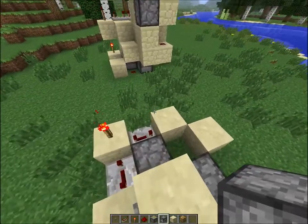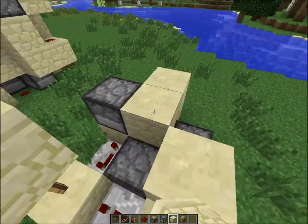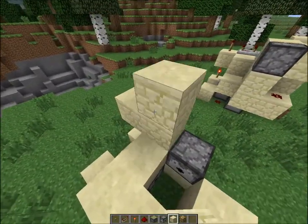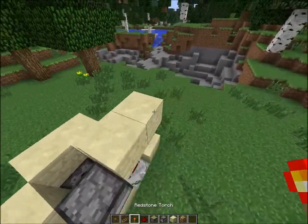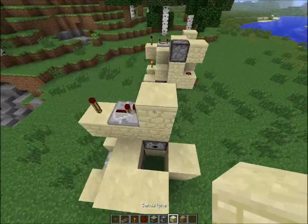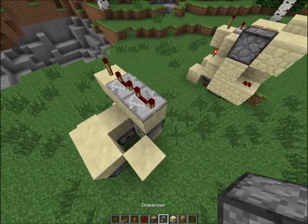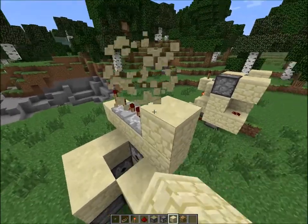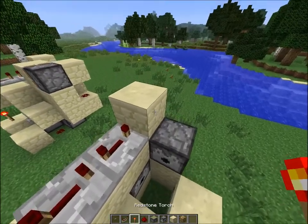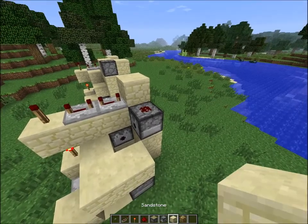For floor number two, all you need is a dispenser right here and a block right here — well, that's technically floor three. Build this up some more. For floor three, put another torch here, then put two repeaters on top of two blocks. At full tick delay, make them feed into a block right here, then place down a dispenser with some redstone on it by clicking it on the side of a block. Then put another block on the side of that.